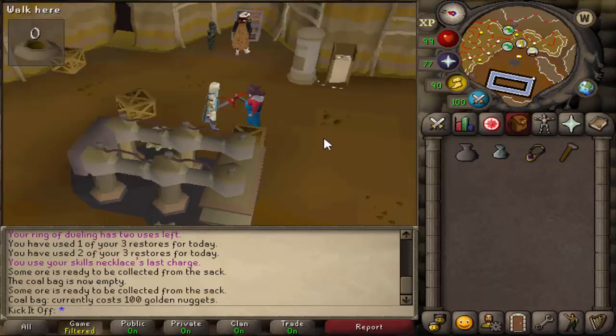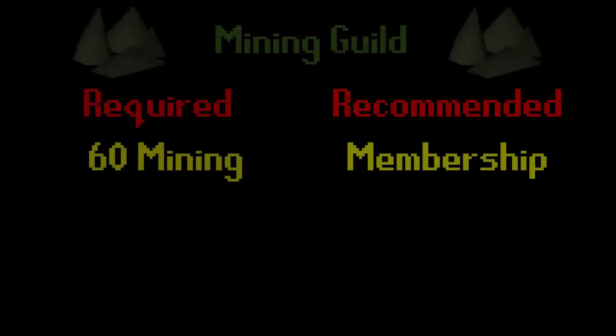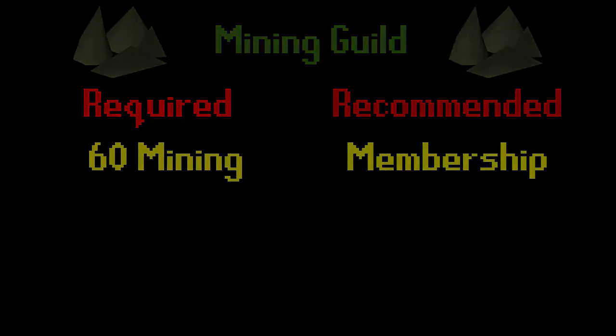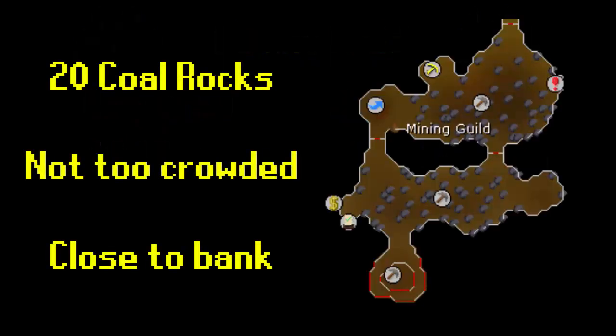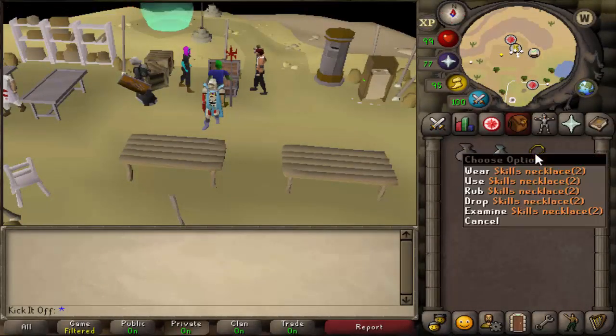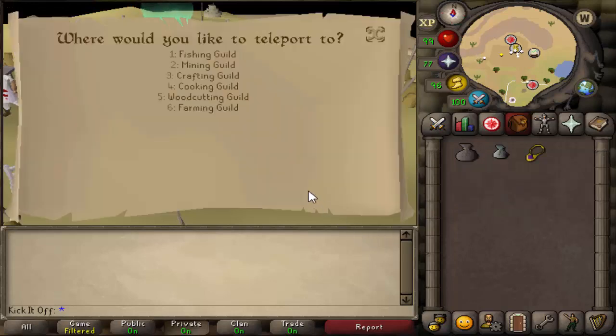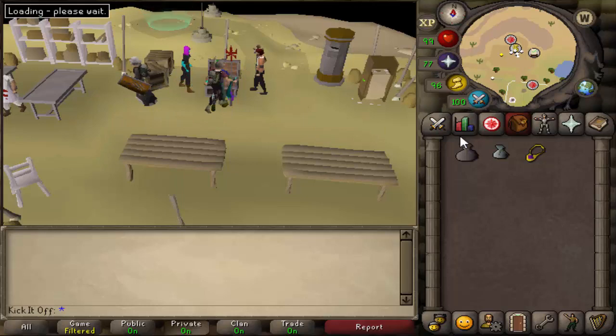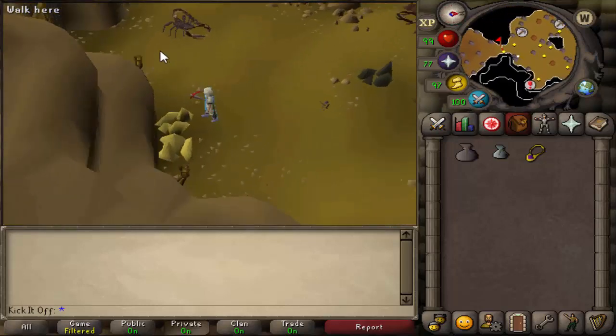Our first spot is the Mining Guild, which requires 60 mining. I do recommend that you are a member for this method. It's located in the Dwarven Mine. You can get there by going to Falador or using a Skills Necklace — I'll demonstrate now. You want to use that and teleport to the Mining Guild, then simply walk south from there.